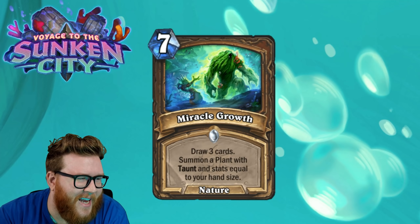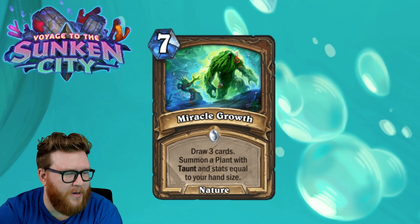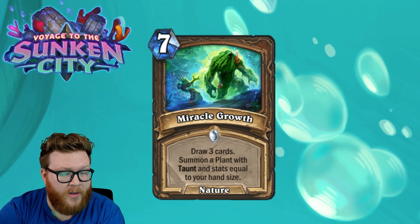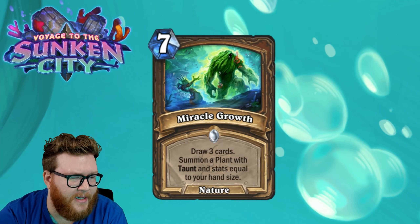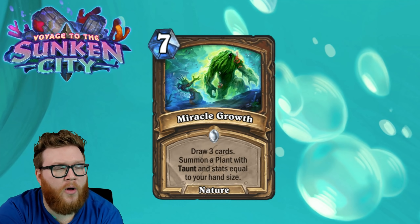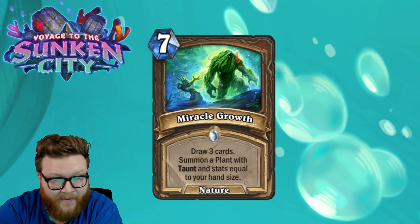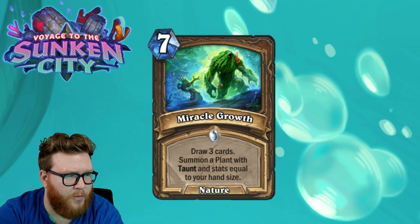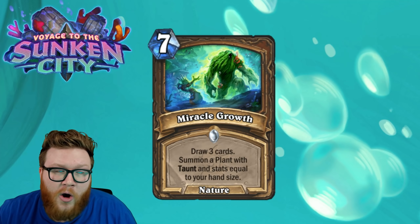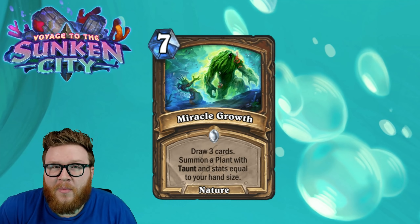And look at this — a seven mana spell for Druid to use alongside Hedra. This is Miracle Growth: a seven mana Nature spell for Druid that draws you three cards and summons a Plant with Taunt and stats equal to your hand size. Minimum this will be a 3/3 if you had an empty hand, but very often you'll get a sizable Taunt out of this, which helps negate the tempo downside of spending seven mana to draw cards. The Taunt also provides defensive utility. It's in that Overgrowth mold of old — a nice card for Druid that draws a bunch of things.